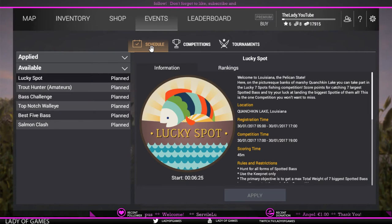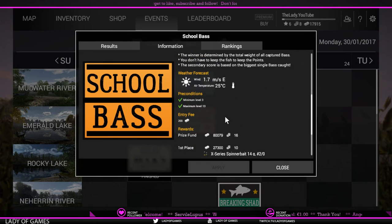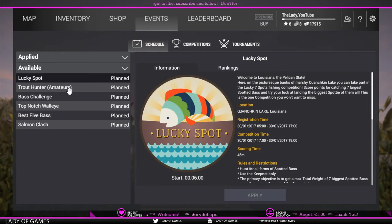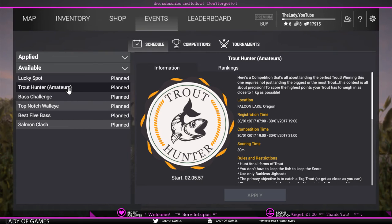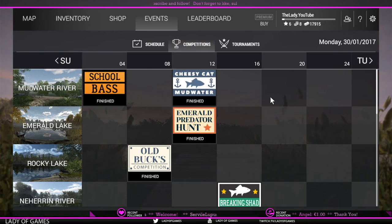You can start competing from level three — the easiest one to begin with is the School Best competition, which has a minimum level of three and maximum level of 13. Also check the amateur competitions when you're at a low level, since higher levels have access to better gear. For instance, Trout Hunter in Oregon's Falcon Lake requires a minimum level 14 and maximum level 24, keeping things more balanced.